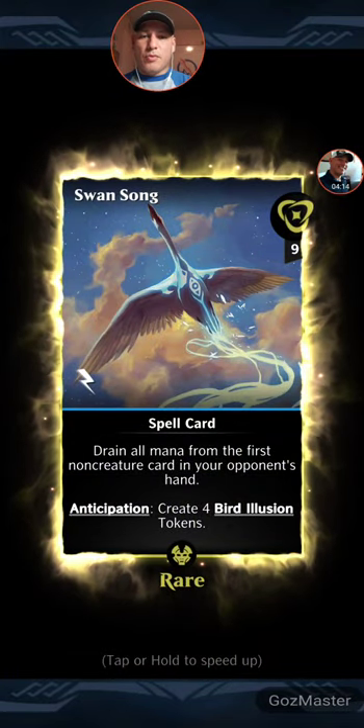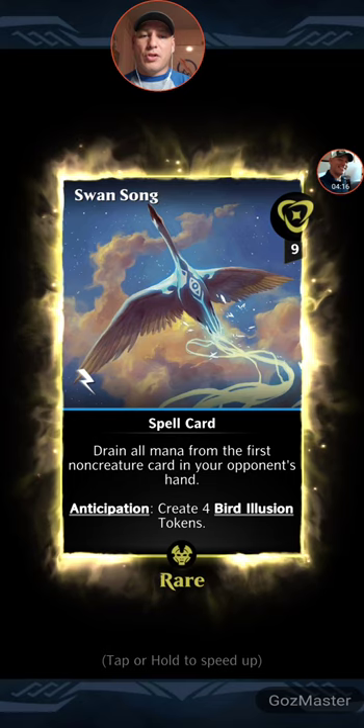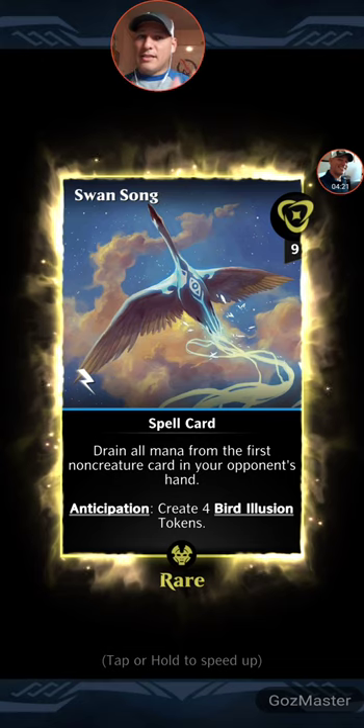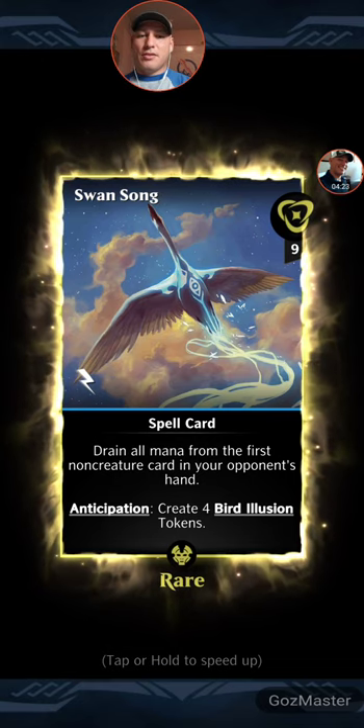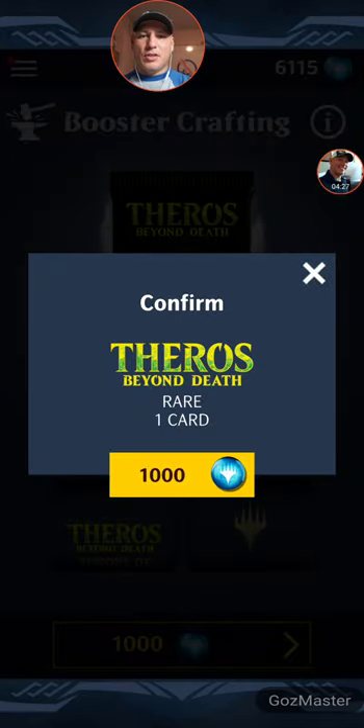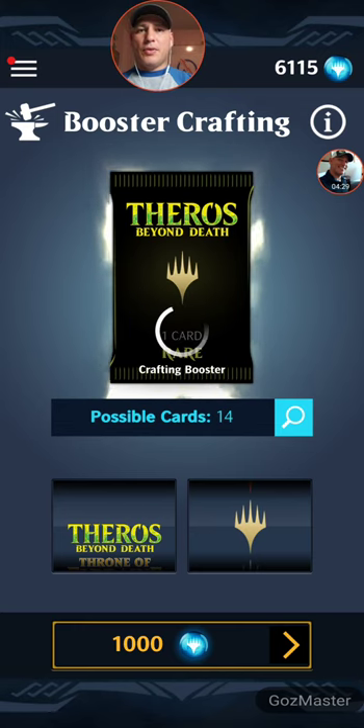Blue one — Swan Song. This is actually another one I wanted. Drain all mana from the first non-creature card in your opponent's hand. Create four Bird Illusion tokens. With flash and cost less than nine, you just cast it on their turn. Cool stuff. That's not the other blue card I wanted to get — we'll see if we get it though.